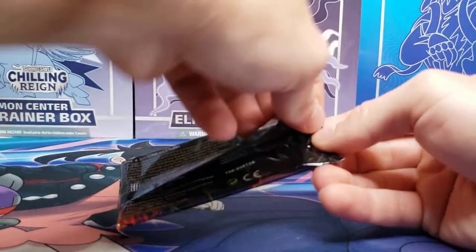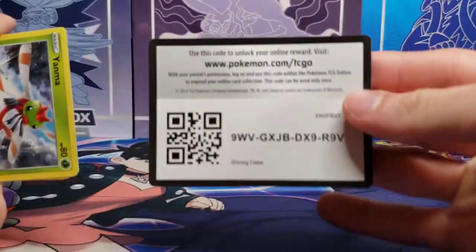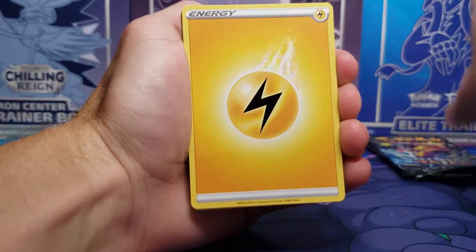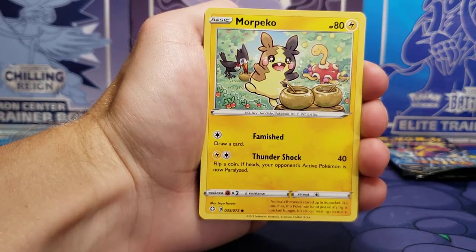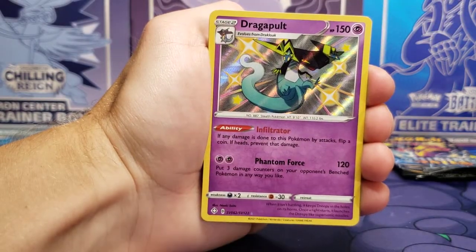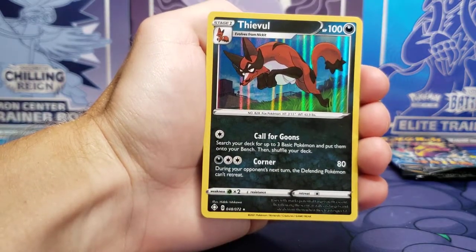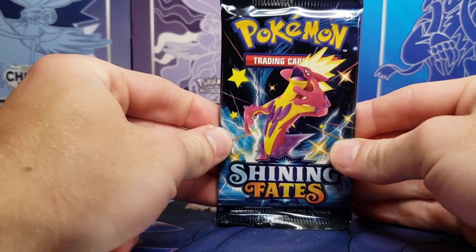Here is a Charizard pack. I tried to keep one pack with the artwork of an open pack just to have it — it's cool artwork. We got an Energy Cramorant, Rusted Sword, Yanma, Morpeko, Choodle, Eevee, Horsea — and it is a Shiny Dragapult! This is probably one of the better standard shinies you can get, as Dragapult is a fairly popular Pokémon. Also a Holo Thwackey. So there we go — that was a great pack, and we're down to our final two.